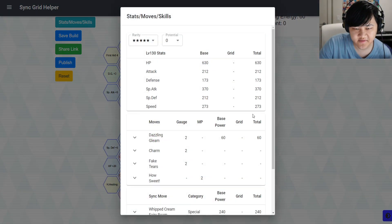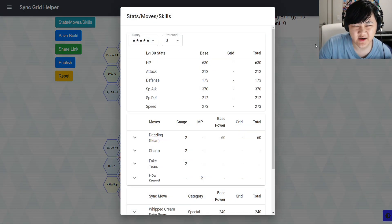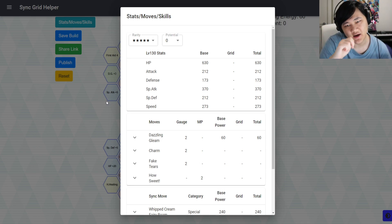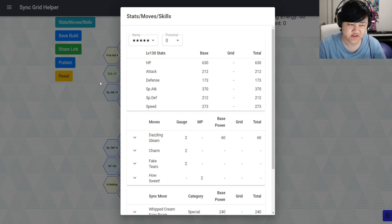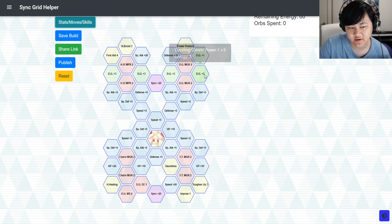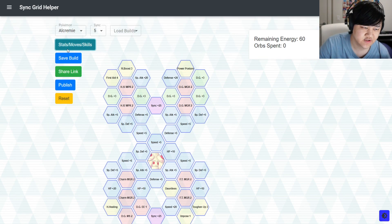Her defensive stats aren't terrible, but usually you want a more reliable tank on your team. If you're not giving her Vigilance, it's not that big of a deal. So if not Vigilance, I do think Fast-Track is a decent option, or you could give her Defense Crush — because a lot of the time you'll be running Alcremie with mixed Strikers. Fake Tears decreases special defense while Defense Crush also decreases physical defense at the same time, which is really cool.